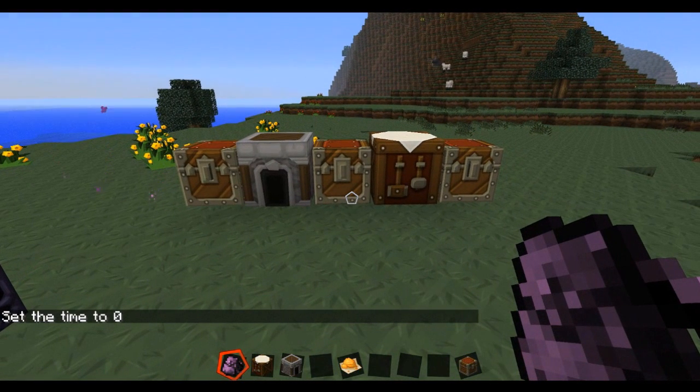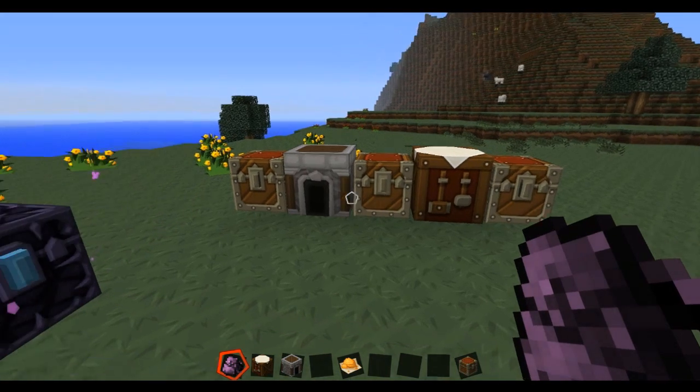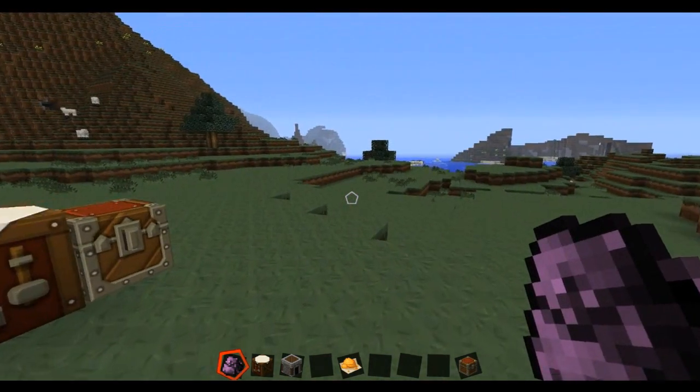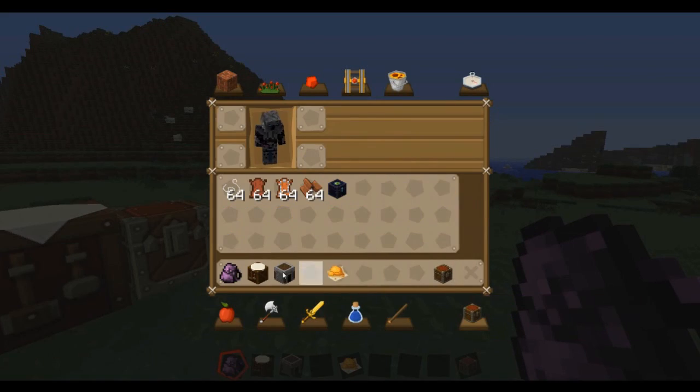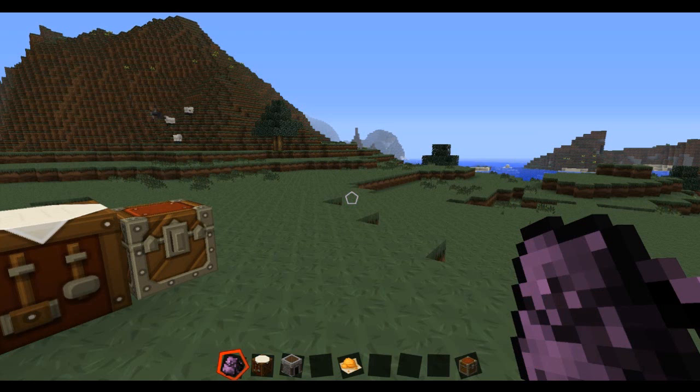Hey, what's going on guys, it's Pat and today I am reviewing the Backpacks mod. This is a pretty cool mod, especially for people like me. Basically what it does is it gives you backpacks you can put in your inventory and just put stuff in them. It's awesome and you can name them too — Pat's Amazing Backpack. I like that name.